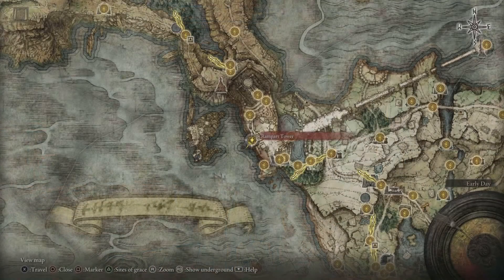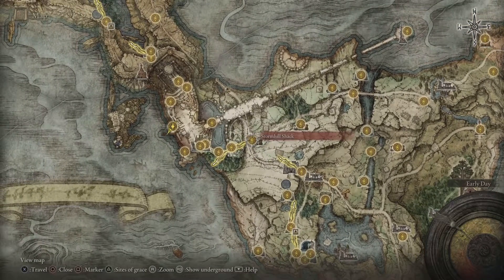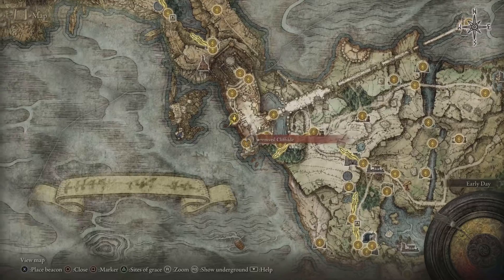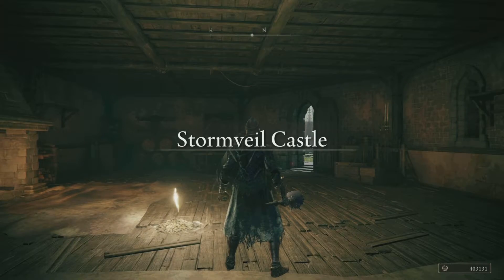In order to pick this up, you need to head over to Stormveil Castle. The Rampart Tower is where we are going to be starting off. From the very first steps, through the gate front and through Stormveil Castle, you are going to have to take out Margit — one boss. Then you're going to come to the Rampart Tower saving grace point.